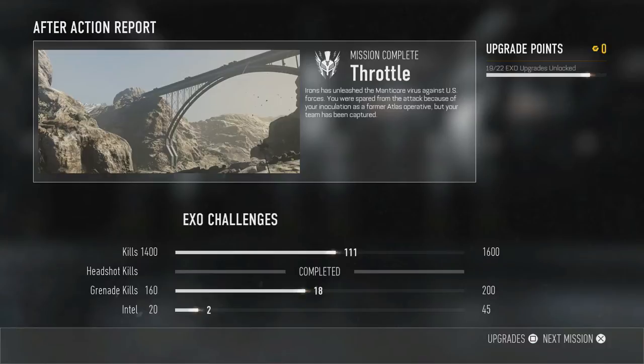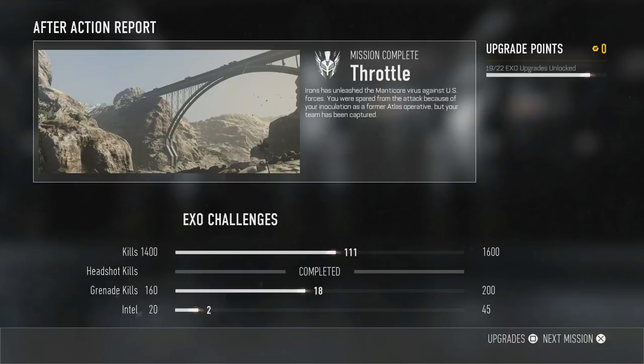For the four categories there are kills, headshot kills, grenade kills, and intel. Headshot kills are pretty much the easiest — that's how I already completed it. You're going to need more than the base amount: kills go by 200, from 1400 to 1600, and grenade kills go from 160 to 200. So in total you're going to need about 2400 kills, 200 headshots, 280 grenade kills, and 45 intel — that's what you need to fully maximize your soldier.